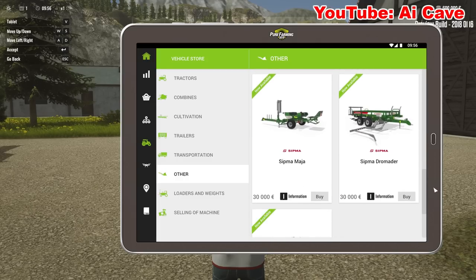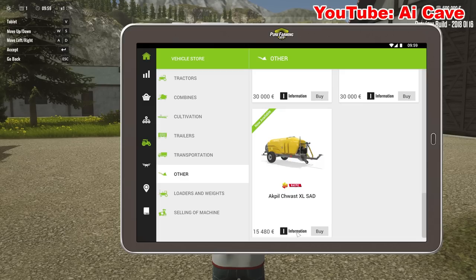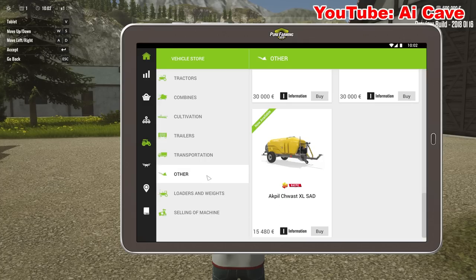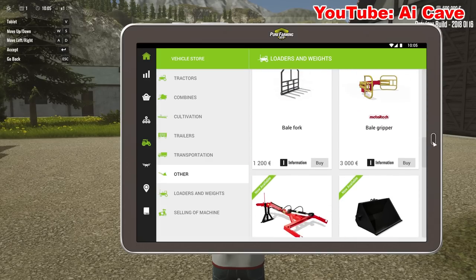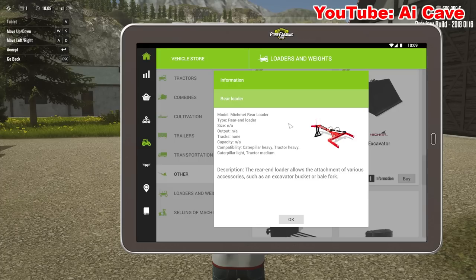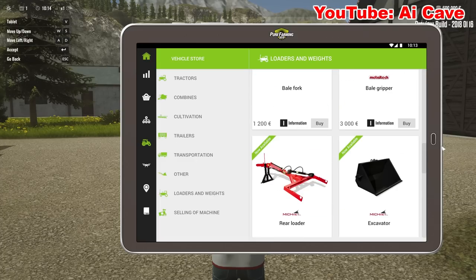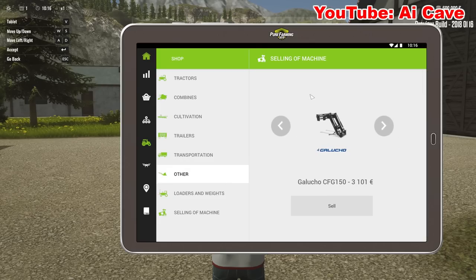We have front-end loaders, mowers, food mixers, balers, rakes. And here's a sprayer. Loaders - we have JCB, bail gripper. Now a rear loader - that is new. So you can pretty much attach that to your tractor - that's pretty nice, that's new. Could really be useful in Farming Simulator too. And weights as well, and if we need to sell stuff.